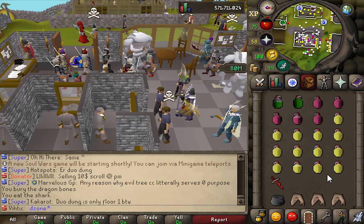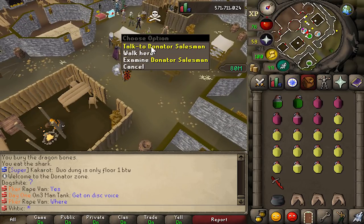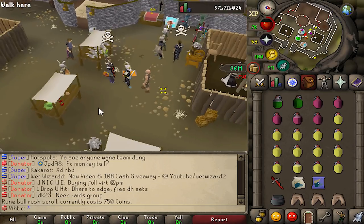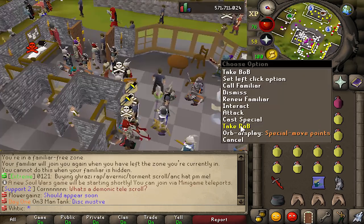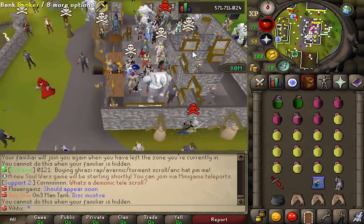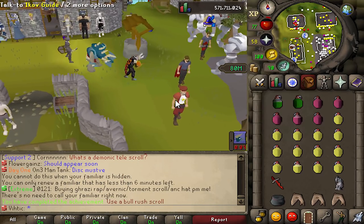We actually have to use a bull rush scroll, and I think you can buy the bronze minotaur for it from the donator's store. Actually, can I use the rune minotaur? It still says bull rush, so we'll see. My familiar is hidden — all right buddy, let's do this. Bull rush. There he is, right here. Bull rush — there we go. That was kind of anticlimactic.